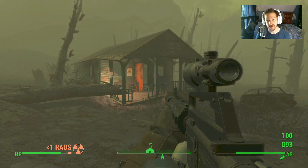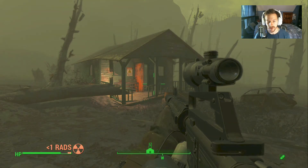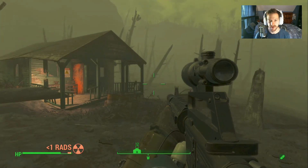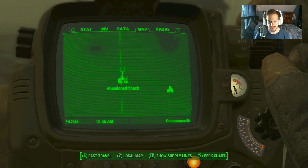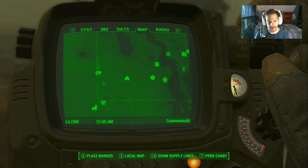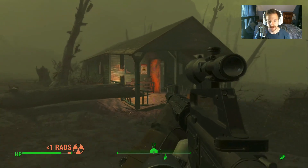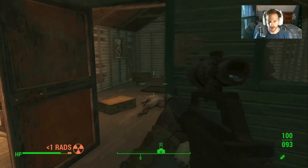What is going on guys, it's Shifty, and today aliens have made their way to the Commonwealth. This is courtesy of Ascendant Light and his mod 'Aliens of the Commonwealth.' They can be located right here at the abandoned shack right on the edge of the Glowing Sea, near the Crater of Atom, just north of that.